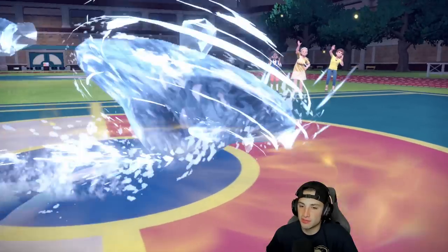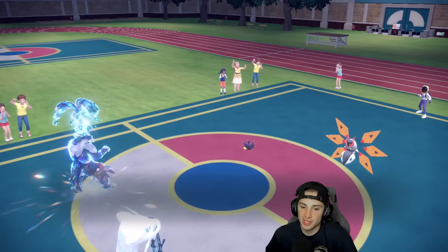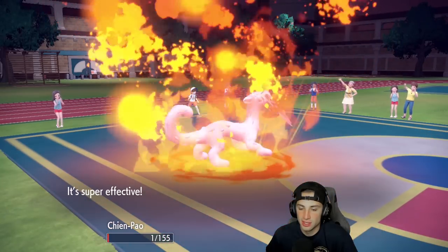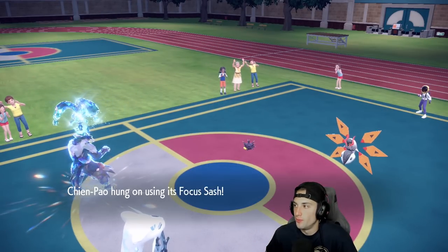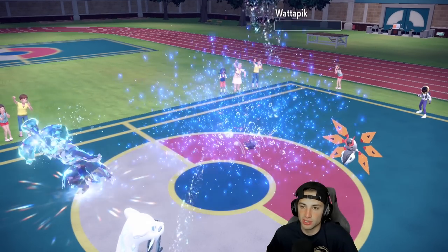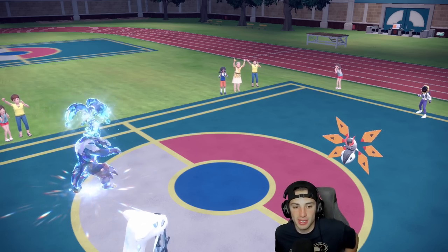Ice Spinner flies — we double down because Pinurchin is rather bulky. Wow, we probably could have KO'd it with just Surging Strikes. Gotta make sure we're picking up those KOs. Fiery Dance comes out bringing Chien-Pao down to Sash — no burns come out. Surging Strikes flies again. I can Surging Strikes into the Moth next turn and just get rid of Pinurchin. Wow, yeah we would have been okay — I'm underestimating the power of Urshifu. Pokemon is ridiculous.